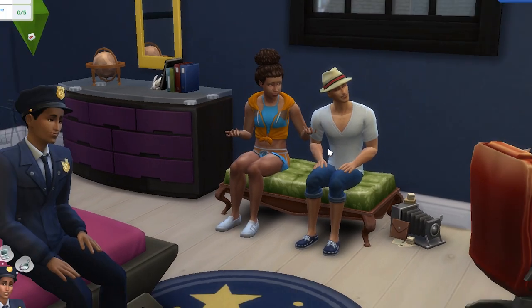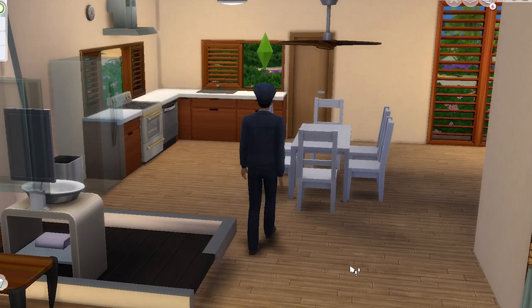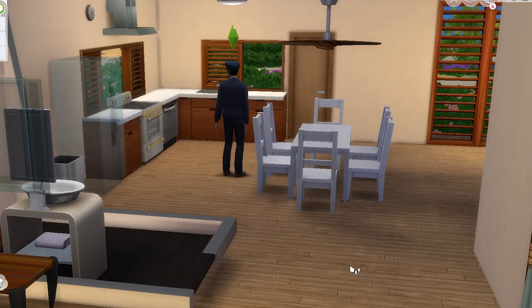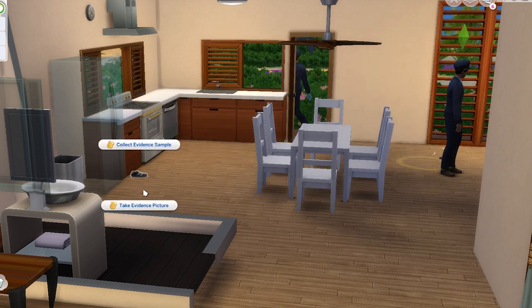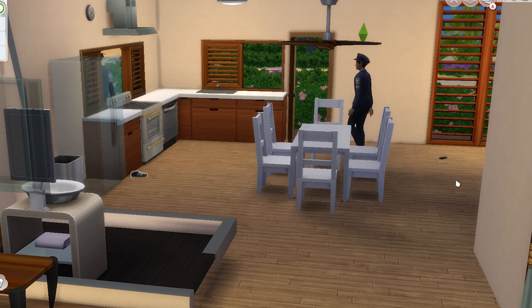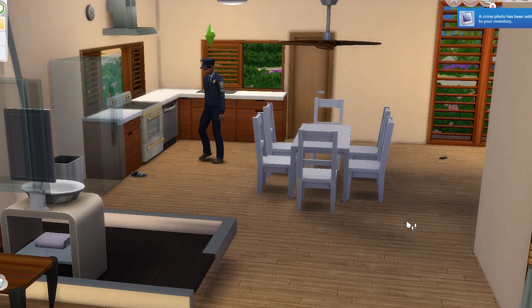Secondly, if you see people walking around the crime scene, you can chat to them to get a witness report. The final two evidence types you can collect by clicking on the ground around the lot and selecting Scan for Clues, which will see a yellow pulse emit from your sim. If there are any clues nearby, they'll become visible, and then you can click on them to either take a sample or take a picture. Often you can do both, and that's two more types of evidence.